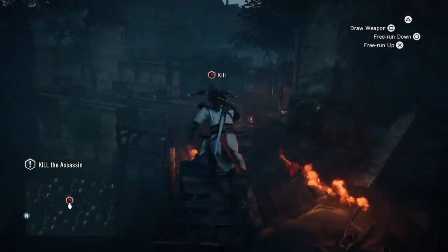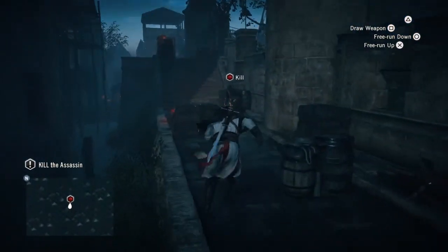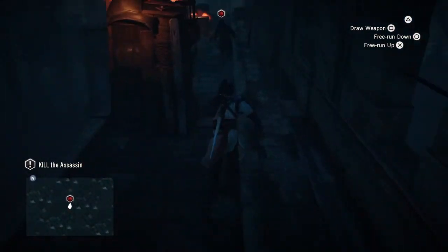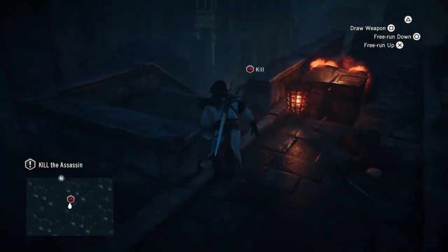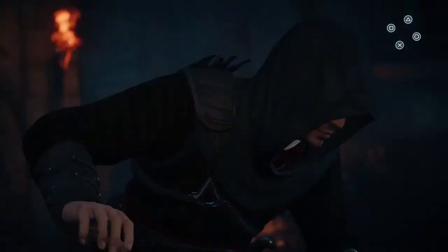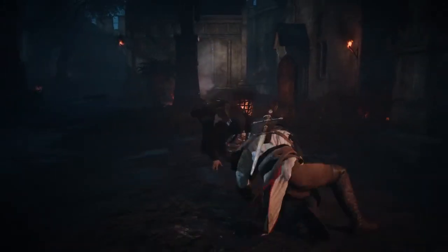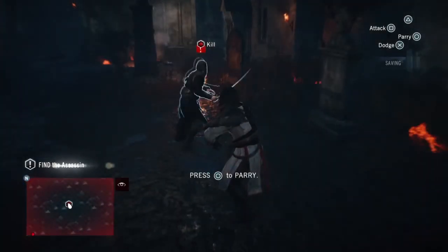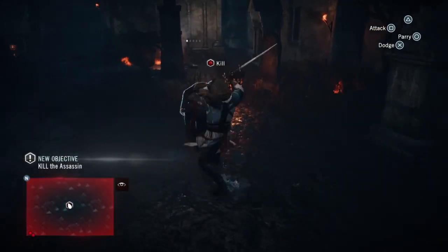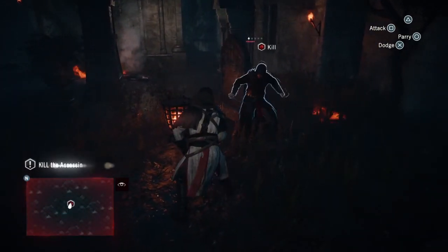He should have just stayed in there. I'm coming after you, boy! You gotta love chase sequences in Assassin's Creed games, don't you? Smoke bomb again — doesn't do anything. And here's the first instance of combat. Notice the flash — it's gonna happen again in a few seconds and I'll explain it after it does.